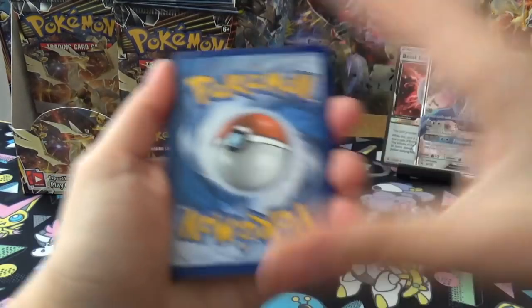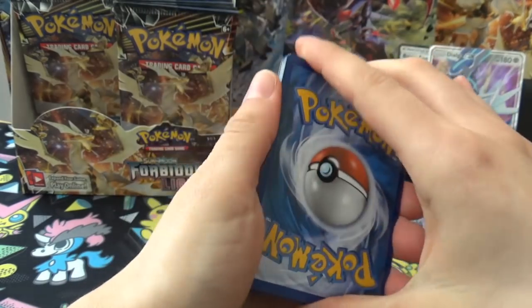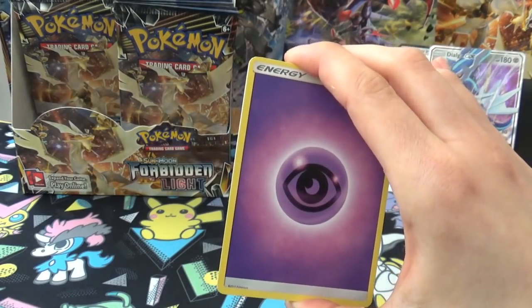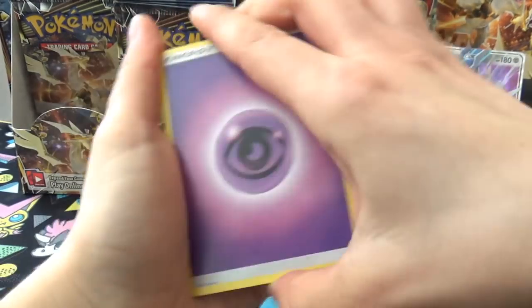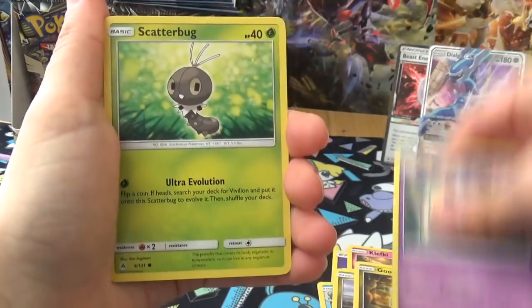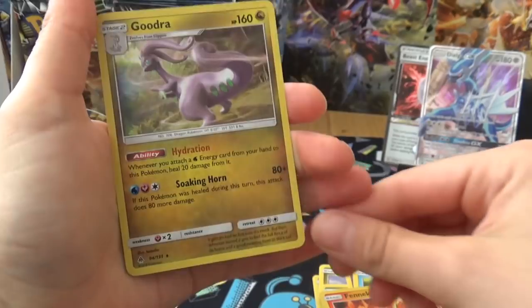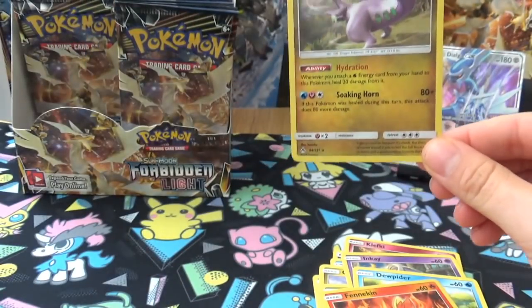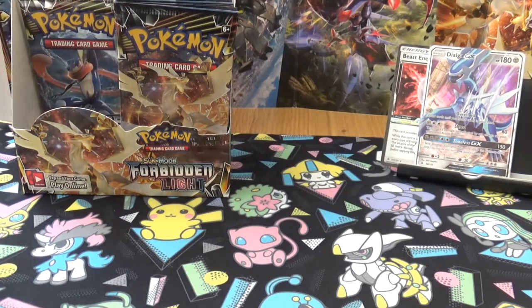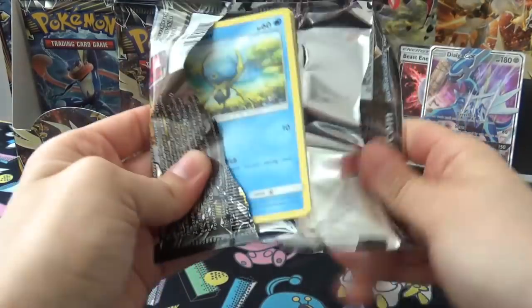How's the Poipole you've got? Oh, my plush Poipole that I forgot to bring downstairs. I've got a Poipole in my pre-release stuff. Next pack: Ariados, Klefki, Frogadier, Goomy, Goomy, Inkay, Scatterbug, Jolteon, Reverse Fennekin, and a Holo Goodra. I actually already have a Holo Goodra. Is it Doublade or Dupida?